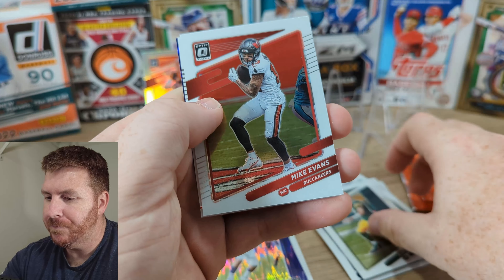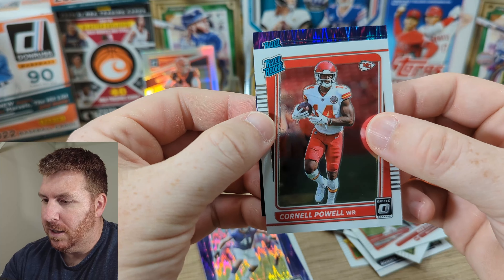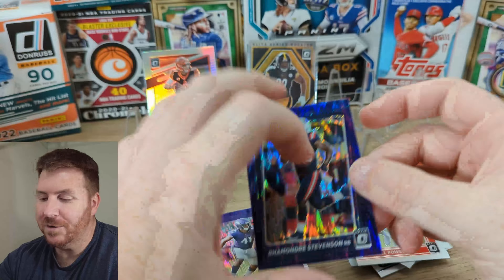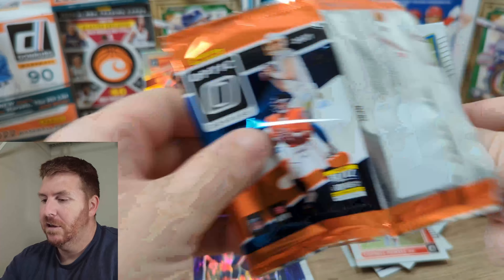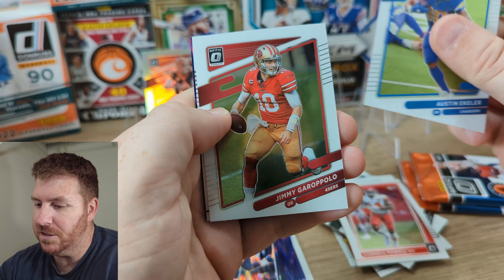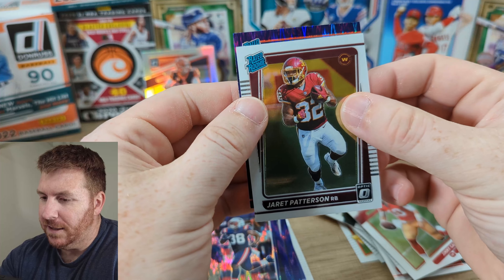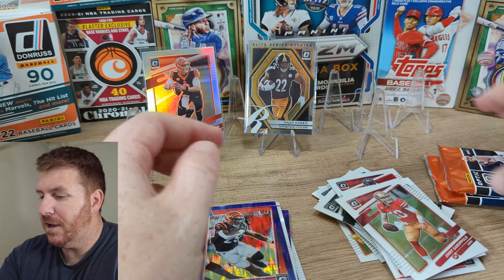Aaron Rodgers running for his life, Mike Evans. We got a Rated Rookie — Cornell Powell. Another Rated Rookie — Rhamondre Stevenson on the Purple. Not the Patriots rookie we want, but still an awesome card. Those purples are slick looking. Now all we need is a downtown. Austin Ekeler — if you're into fantasy football, Austin Ekeler is a pretty good bet this year. Jimmy G, probably not such a great bet. Rated Rookie — Jarrett Patterson, and then Chris Evans. Not great.